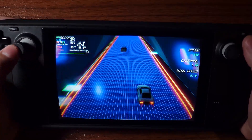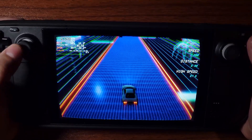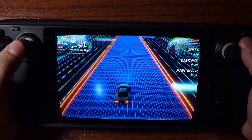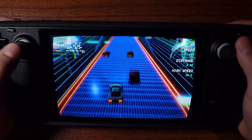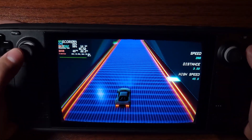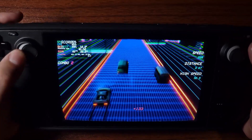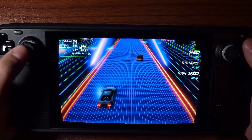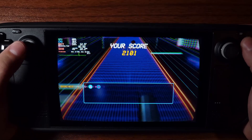You get points for near misses. One of the secrets I found is you don't look at your car — you look all the way up ahead, and try to keep an eye on that. With your peripheral vision you kind of watch your car and make sure it's weaving in and out of traffic. And then yeah, you crash.